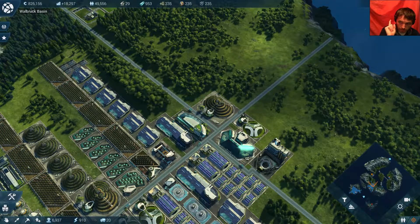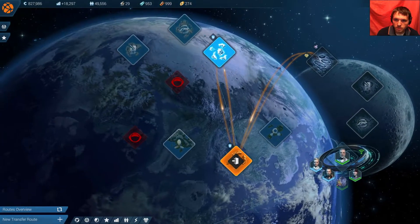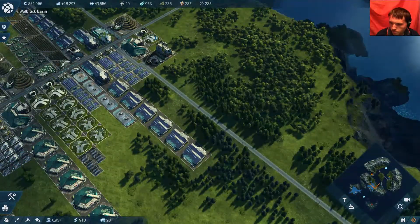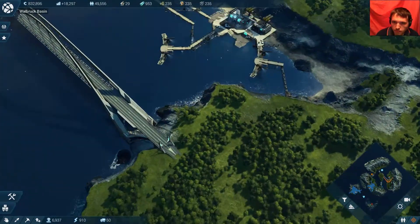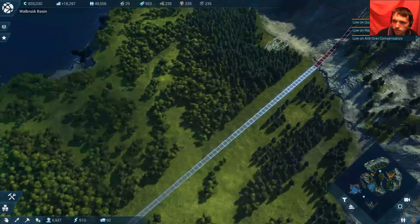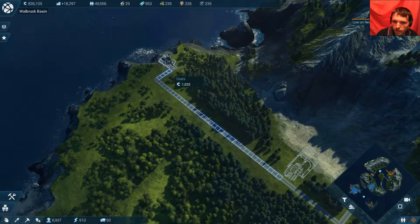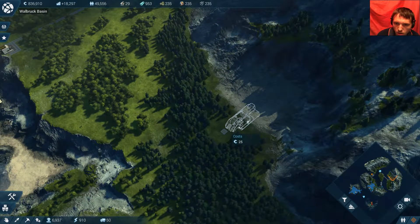I also need to do a bunch of work up in the ice sector, in the Ukuma Glacier. But for now we're going to come over here. Consumer analyses show unfulfilled demand for specific commodities. Warning: unfulfilled demand for specific consumer products. Let's get some roads started to get an idea of what's where.